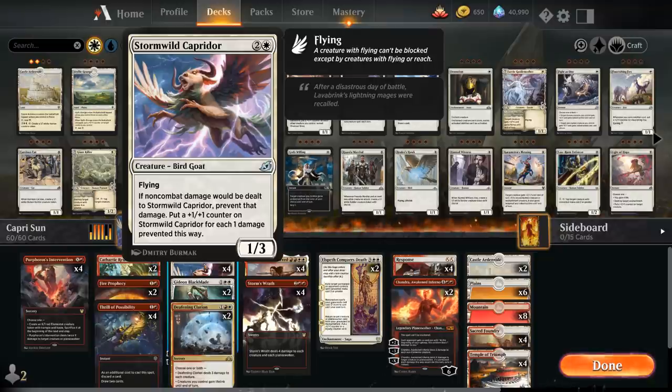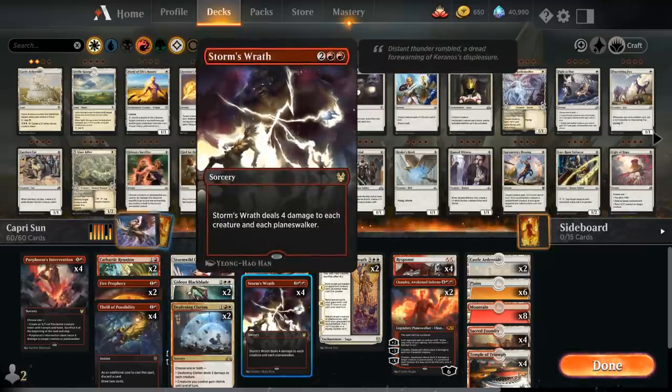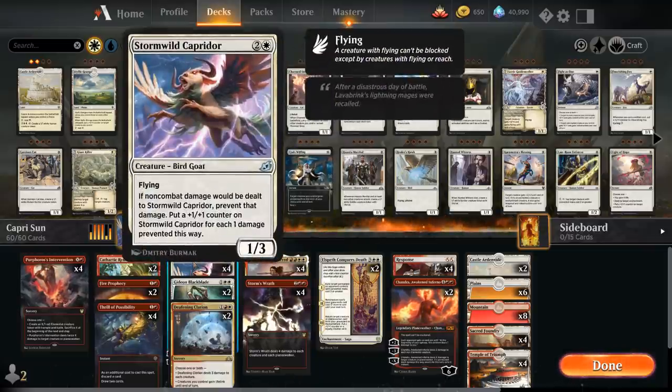It's a very interesting card that we can build around by including a bunch of damage-based sweepers like Storm's Wrath, which will not only wipe the board but also put — in this case — four +1/+1 counters on the Caprador to help us grow it.